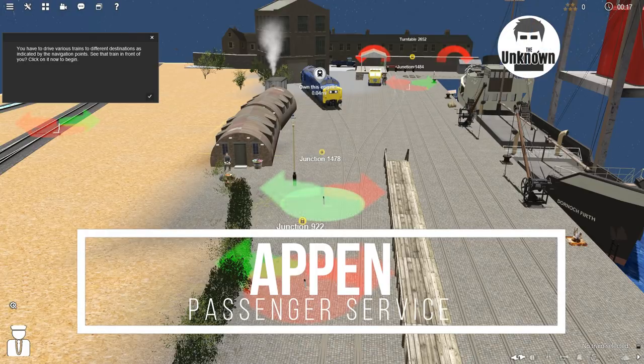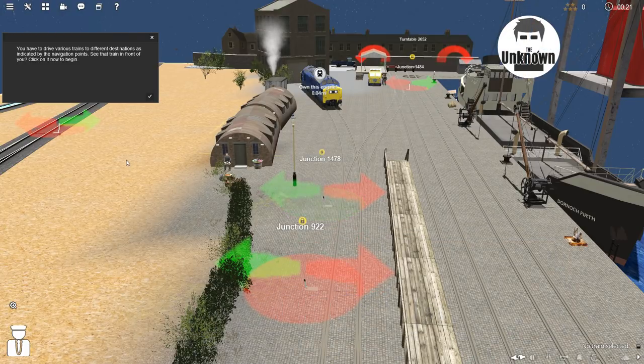Hey guys, welcome back to Trains. Today we're driving the passenger ferry to Appen. So what do we have to do? You have to drive various trains to different destinations as indicated by the navigation points. See that train in front of you? Click on it to begin.